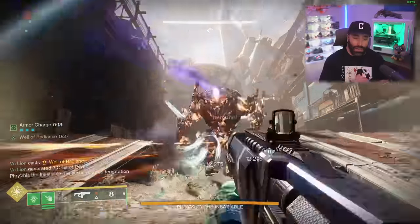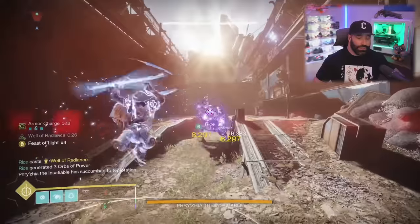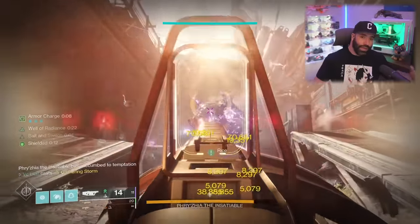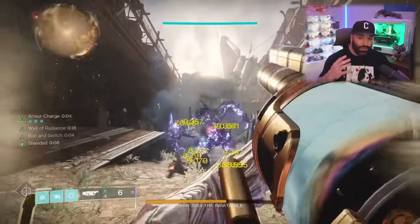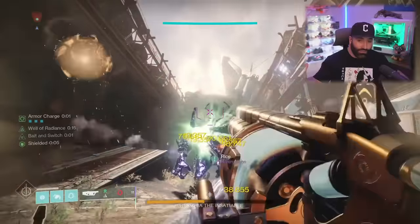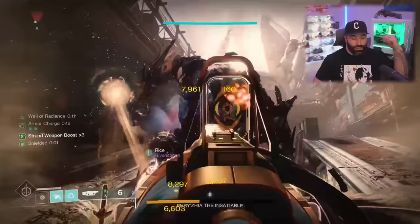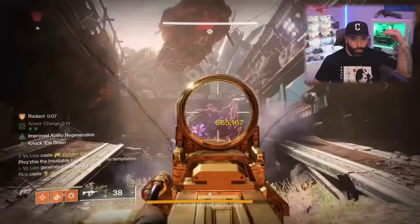Please check out the supers, buff/debuff breakdowns — tractor cannon, Target Lock, Surrounded, all that info is there. Overall, I think I'm going to start moving away from rocket DPS and toward grenade launchers. Everyone was worried Envious Assassin was going to get nerfed, but it didn't — Bungie just adjusted it so grenade launchers still give you the 18 shots without going over 25 extra.